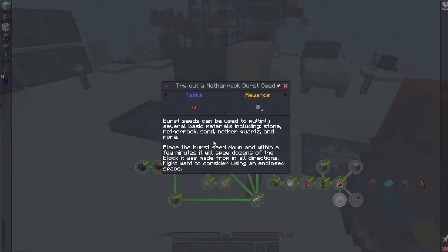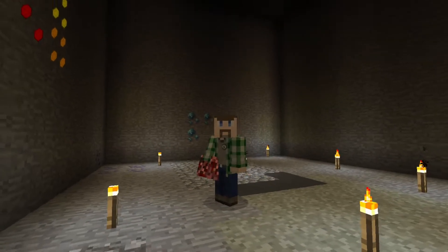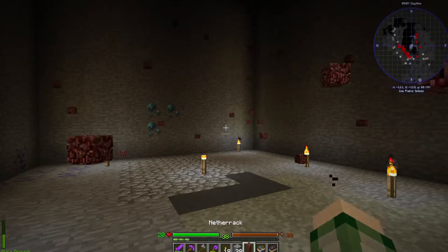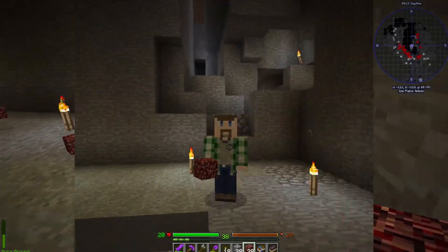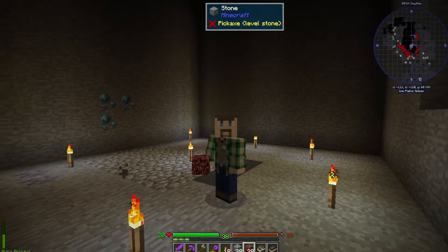Might be a good use for the gravity block actually. They're not too hard to make if we already have netherrack — we just need a shard of the morning star. I made it and I'm down in the little cave area we cleared out with the grit vase last time. Let's put it on the ground and see what happens. Wow, that was not joking — it took about a minute and a half but from four netherrack we now have 38. That's actually not too horrible honestly.